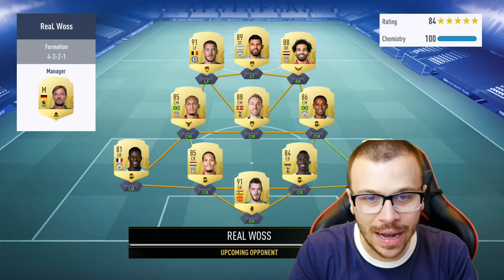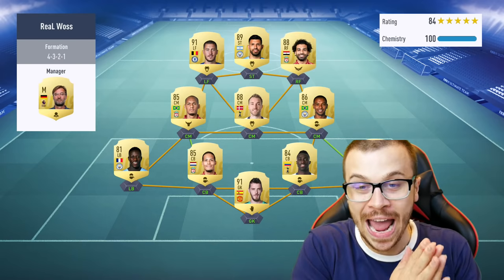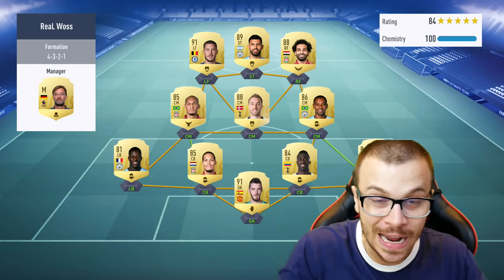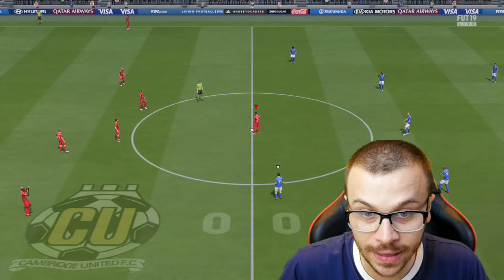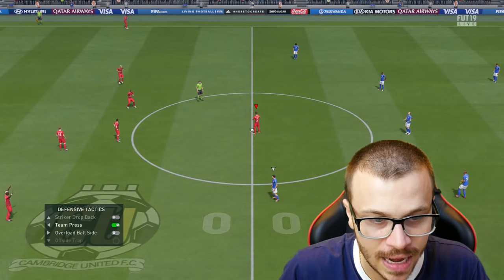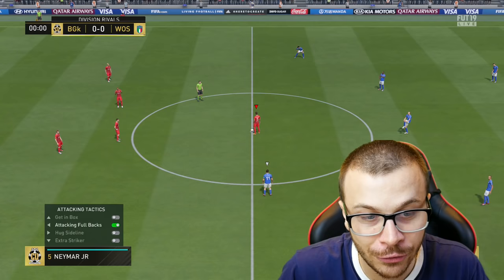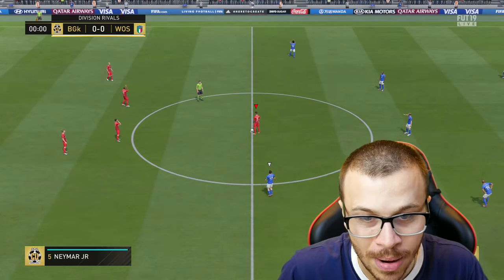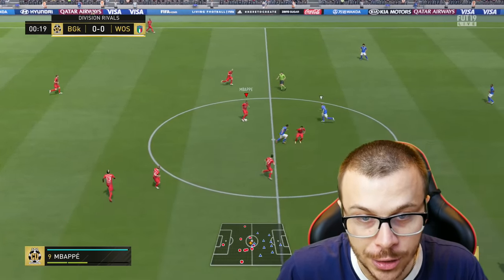Let's see the first upcoming opponent of today's episode — he's gonna use Hazard, Aguero, and Salah in front positions, such a deadly Premier League trio and I'm pretty sure this trio is gonna give me a lot of trouble. Before we get into the match, let me show you my quick tactics: we're gonna use team press to apply pressure all over the field, attacking fullbacks, extra striker, and getting in behind. Those are the best tactics to use with the 5-2-1-2 formation.